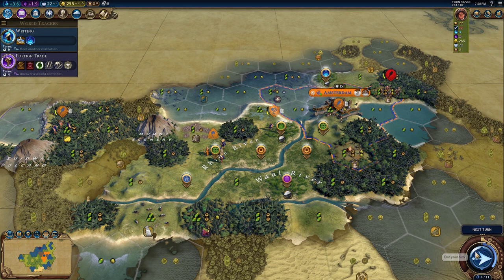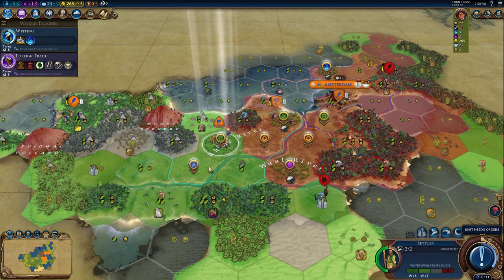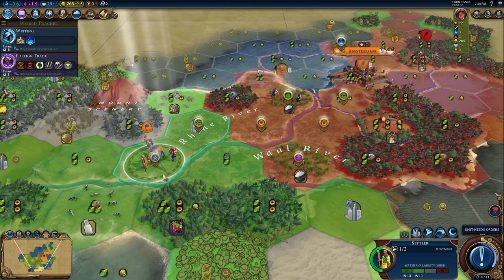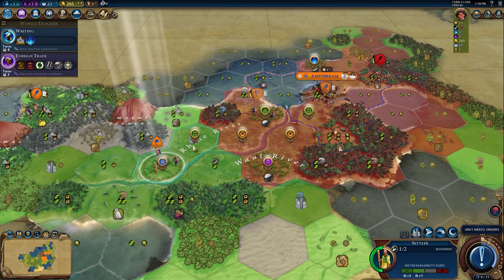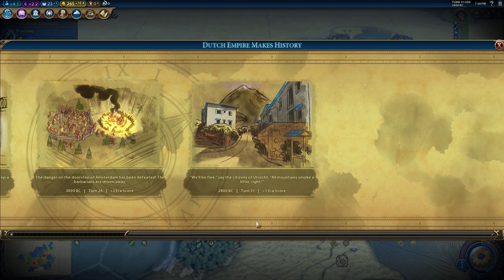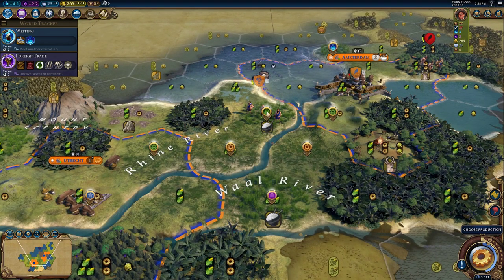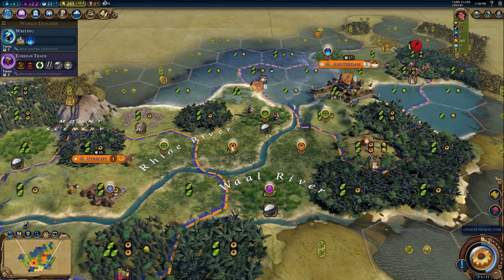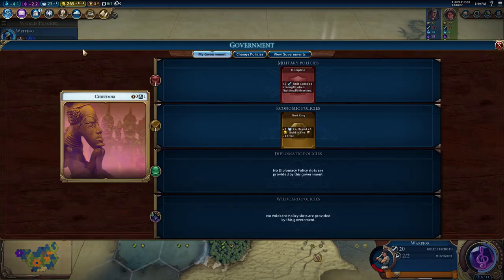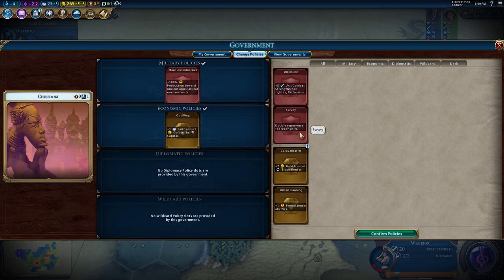I think I have something decently planned for our second city. If we place a city center right here, we can place an aqueduct to the right of it and then have two industrial zones from our capital and whatever the name of this city is. Utrecht? That's definitely not how you say it. But then we'll have a dam to the north — it looks like a little triangle or diamond. Let's change our policies: let's go for maritime industries to get our galleys out faster, and then urban planning.